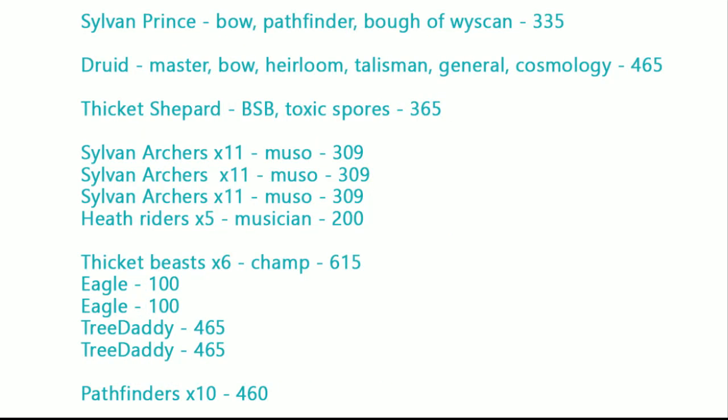With Jason's list, he's got a Sylvan Prince with a Bow, Pathfinder Kindred, and the Bow of Wiskin for that plus one to wound. He's also got a Druid General who is a Wizard Master with a Bow, the Heirloom for that extra Hereditary spell, and a Talisman for protection from Miscast. He's taken Cosmology this time, which is really good since he's been focusing more on shooting, and that Cosmology spell affecting aim score is going to be really helpful. His Thicket Shepherd BSB has Toxic Spores to give his Thicket Beasts Lethal Strike, which is extra useful against my armored army.